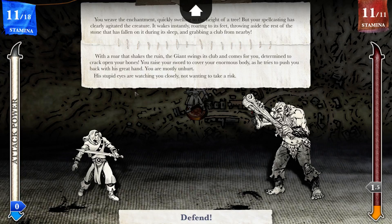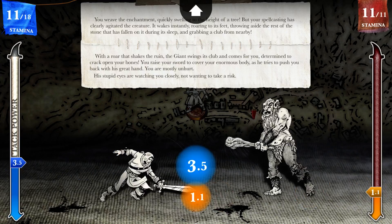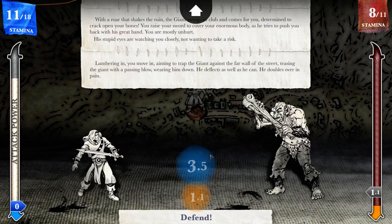You raise your sword to cover your enormous body as he tries to push you back with his great hand. You are mostly unhurt. His stupid eyes are watching you closely, not wanting to take a risk. I'm going to go with a 3-5 over here. He's now learning. Lumbering in, you move in, aiming to trap the giant against the far wall of the street, teasing him with a passing blow, wearing him down. He deflects as well as he can and doubles over in pain.